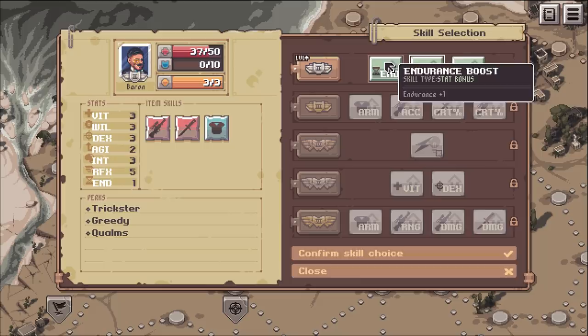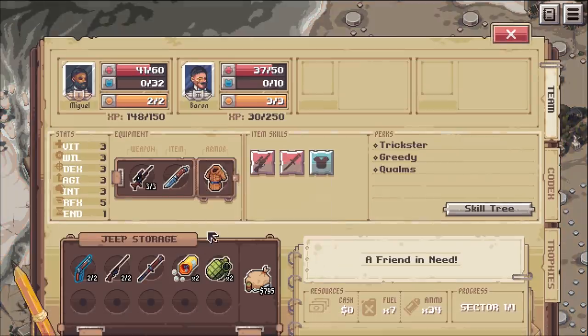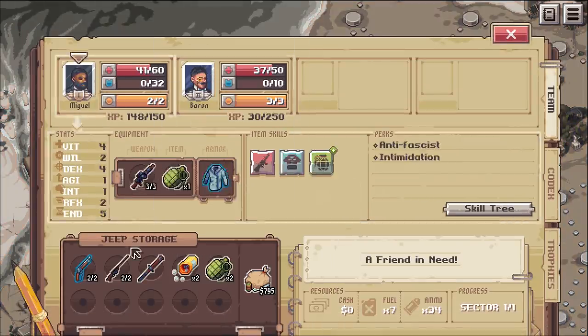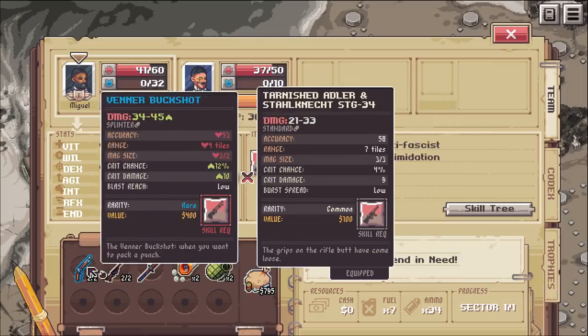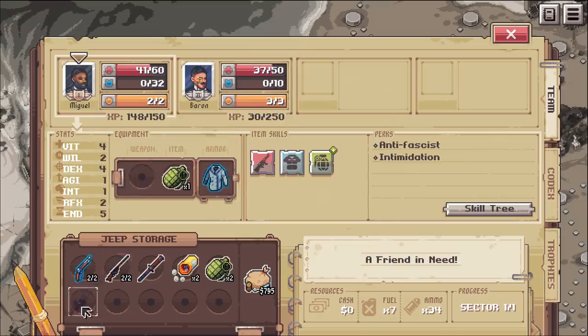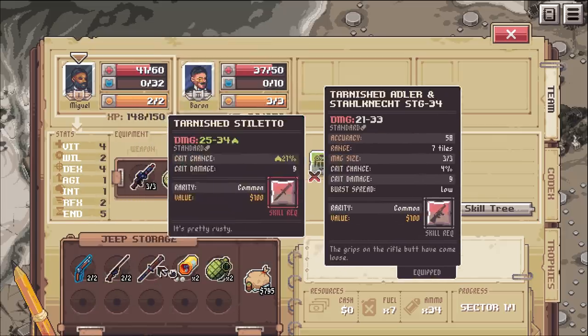Let's get him the agility - extra movement speed seems like a good idea. The extra health might not have been bad either, but I don't know. Tarnished stiletto does... should probably compare. It looks like our equipment's kind of bad. So we might actually want to go with a shotgun? Accuracy is worse, tiles are worse, damage, blast, reach. Yeah. Oh, skill required - can't use it.